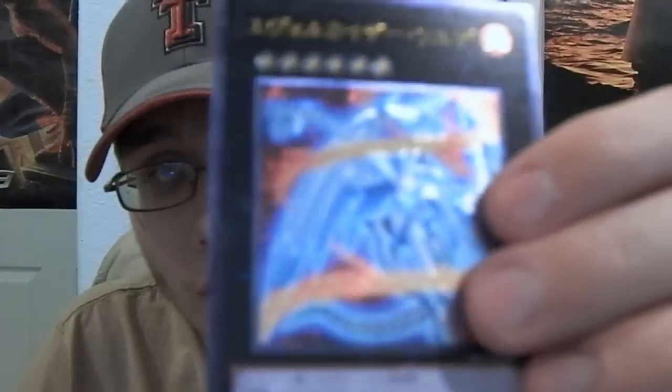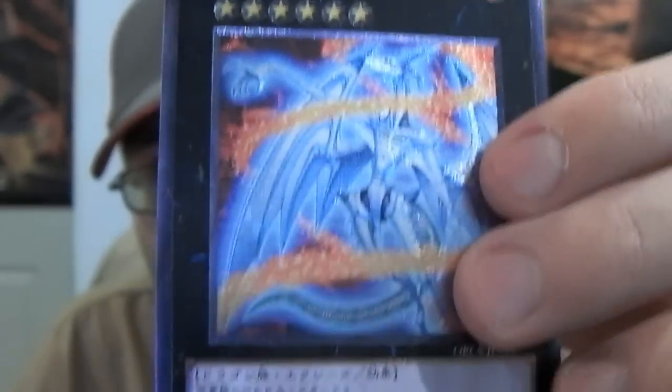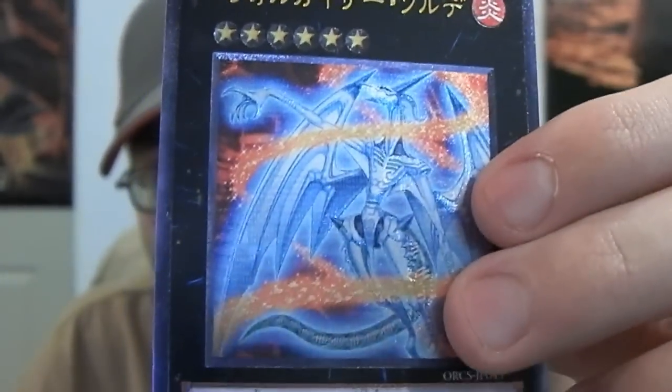So anyway, the first one is the ultimate I got. Hopefully the camera will adjust so you should be able to see it pretty well. That one is Evolzar Solde — I believe that's how it's pronounced, it's S-O-L-D-E, so that's how I'm going to pronounce it. Anyway, it's a Dragon XYZ effect monster, and it requires two level 6 dinosaur type monsters to XYZ summon into it.